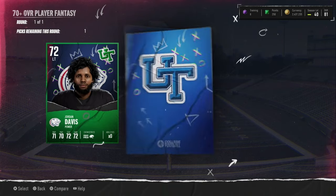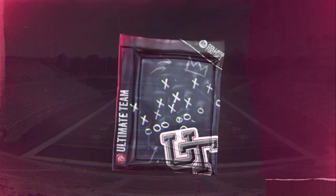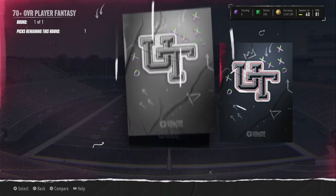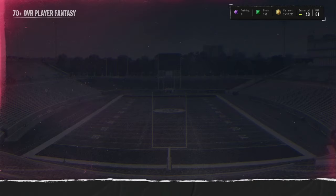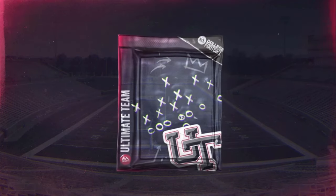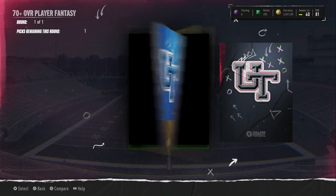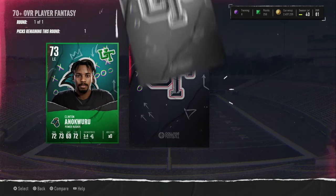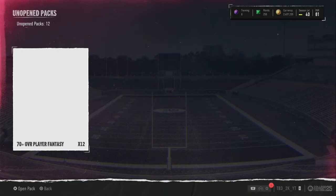All these toppers — I'm expecting good pulls because they're now 70 plus overalls. 70 plus is still not very high, but we did pull an LTD out of these last time and those were 69 plus. Can we pull fire out of these? Probably not, but maybe. We'll get a 74 kicker — take it, I guess. I'll be flipping those kickers next week when the new content comes out.